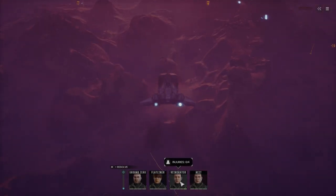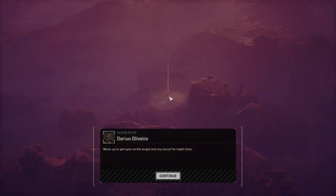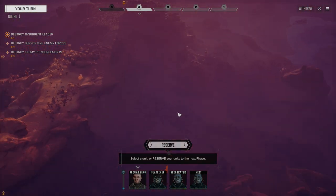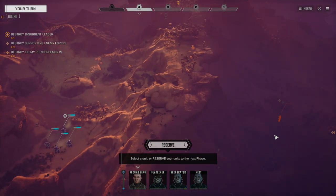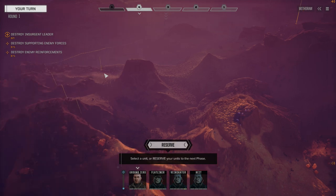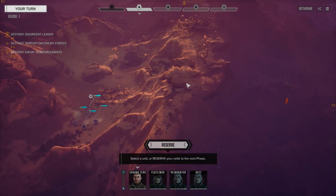Alright, here we go. Form up on the ground. There's our insurgent leader — looks like a Black Knight, maybe a Gladiator. It's 45 tons, so we're up against a medium for sure. We've got two lances to deal with: one lance up over here and one back here. We're going to push and engage these guys first. We can get some cover so we don't get shot by the guys up here. We might then move straight to kill the main target, but depending on the fire we're taking we may take out the mechs up top first. We're going to reserve one turn and move everybody together.